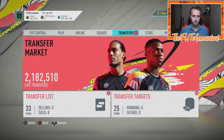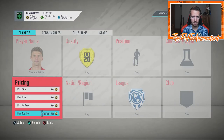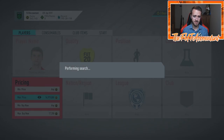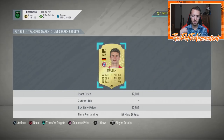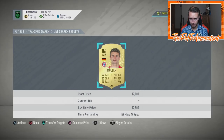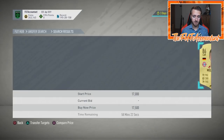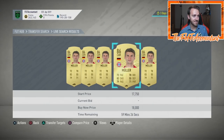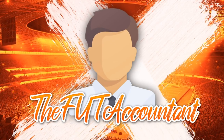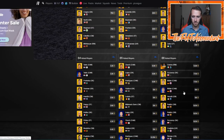Those are my thoughts on the mid icon SBC — what it's going to cost, whether it comes before a big promo like Future Stars or before Moments, and some market movements because of that. If you want to invest in this, I would not say right now is the time to do it. Thomas Muller's card is like 17-18,000 coins at the moment — all inflated because of the headliner SBCs. Those SBCs expire Tuesday at 6 PM UK time, so you're going to see a lot of SBCs go away except for Sane and Bernardo Silva. After that, these cards are probably going to drop in price.